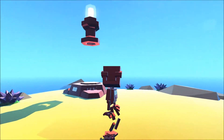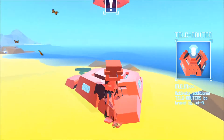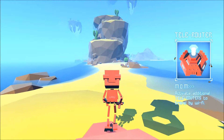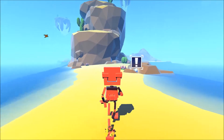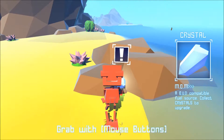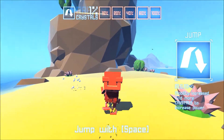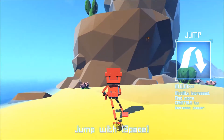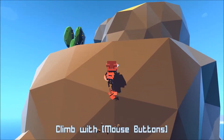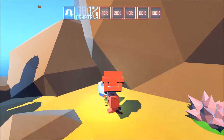Internal Power Low. I don't know what I'm supposed to do, but apparently my internal power is not great. What is this? A Bud Compatible Fuel Tool. Collect Crystals to upgrade. And I can jump now — jump with space. Grab hold. I've got to click each mouse button at intervals to fly.